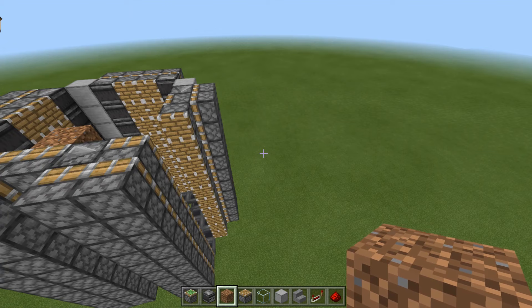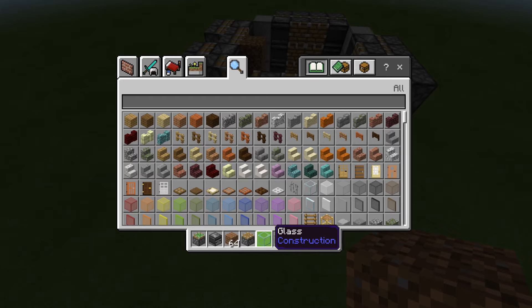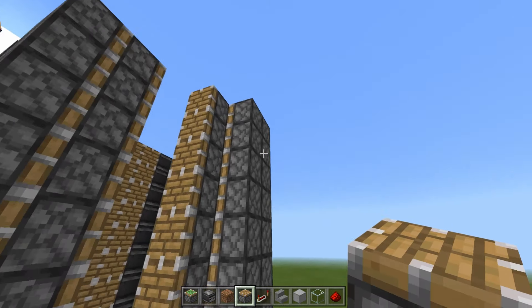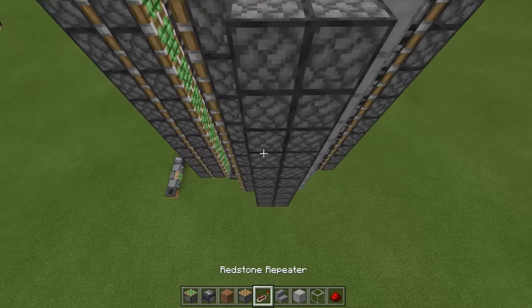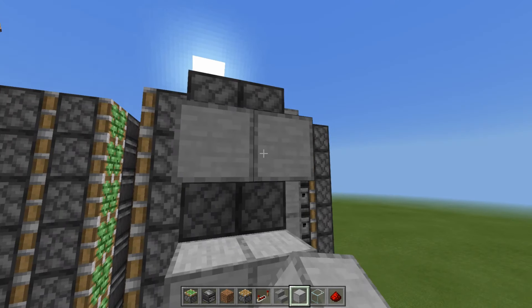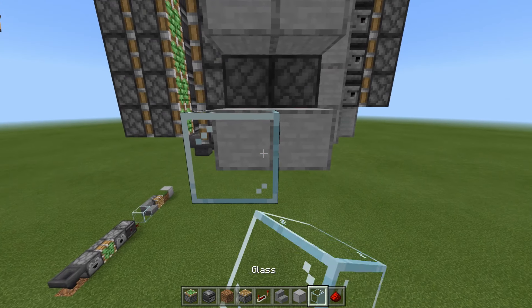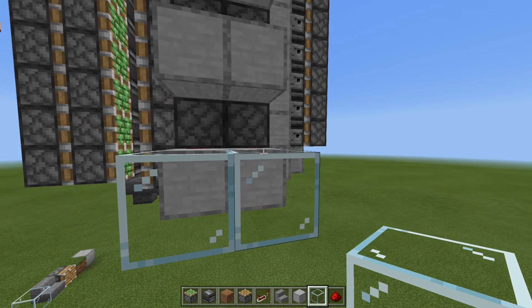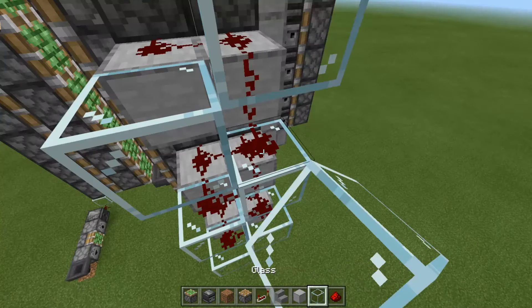The next thing we're going to want to do is build the redstone lines that will power these big giant walls of pistons. For that you're going to want glass blocks, redstone, and solid blocks. Start with this row of pistons since this one's the easiest — these are the ones to the far right side. Take your solid blocks and every other piston, go ahead and place a row. Then on top of that, place your redstone dust. Then on the back, take your glass, go like that and build up by one. Place redstone dust — glass, glass, dust, dust, glass, glass, dust, dust — all the way until you reach the top.